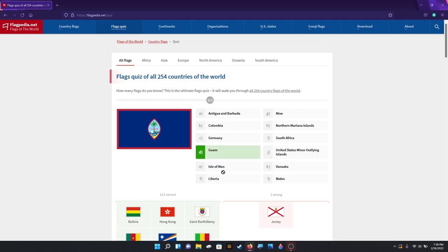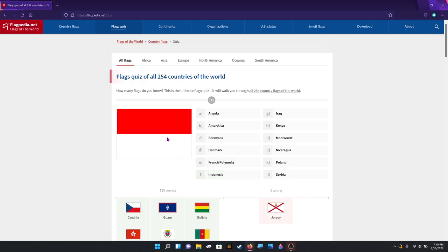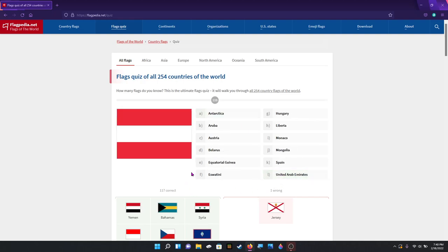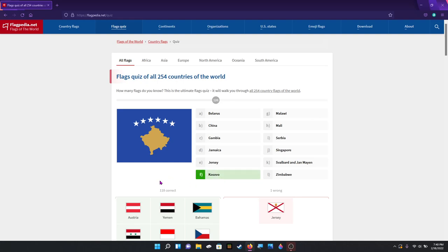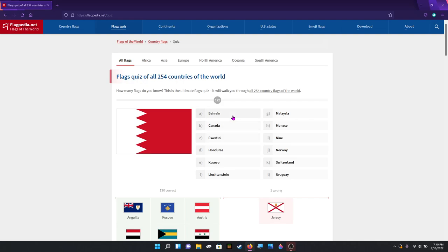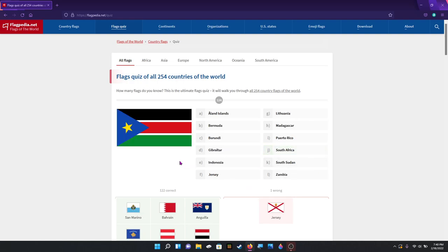That's Guam. Czechia. That is — what was the last one we've done — Monaco, we've done Poland, so that is Indonesia. That is Syria. That's Bahamas. Yemen. Austria. Kosovo. That is Anguilla. Bahrain. San Marino. South Sudan — the newest official country that we have on earth, in 2011.